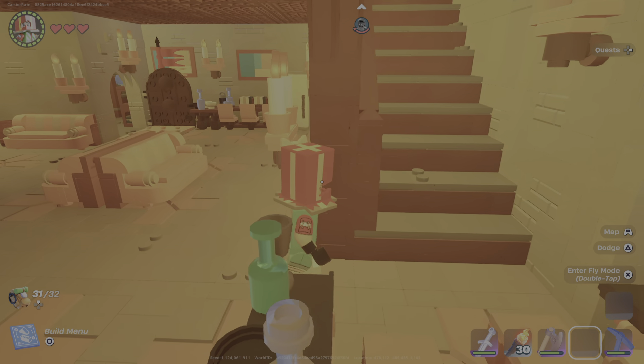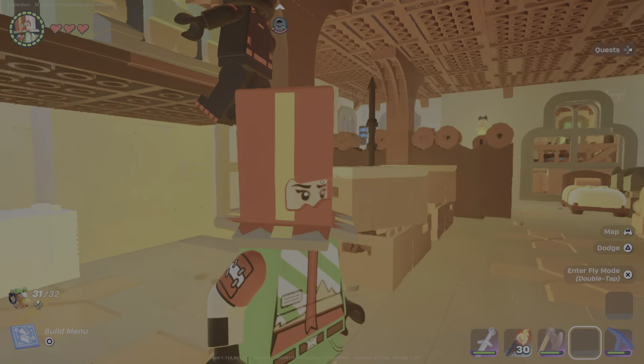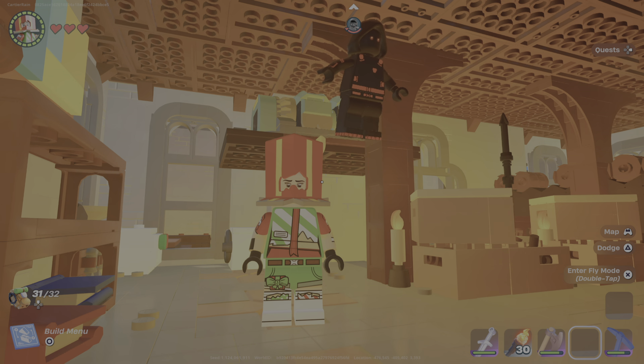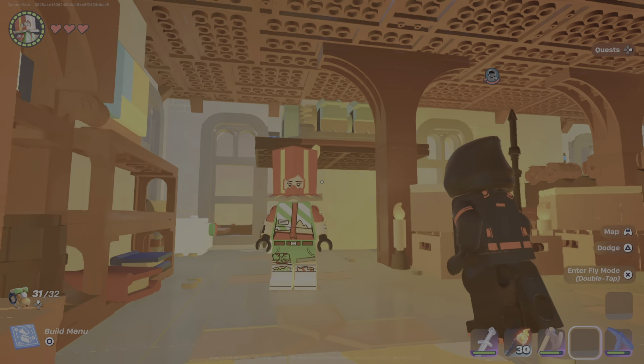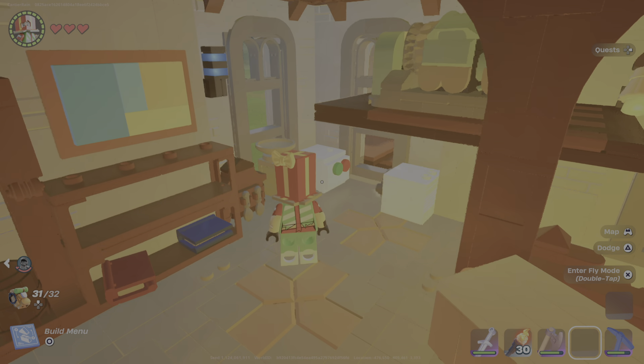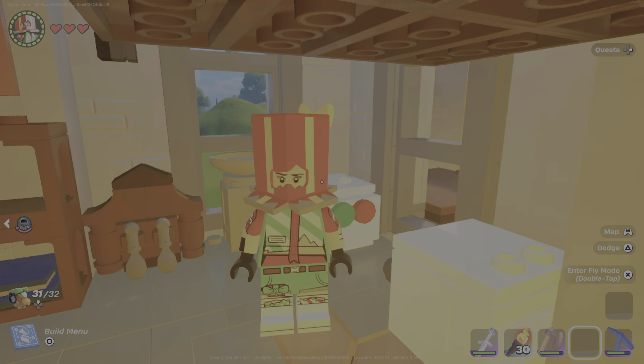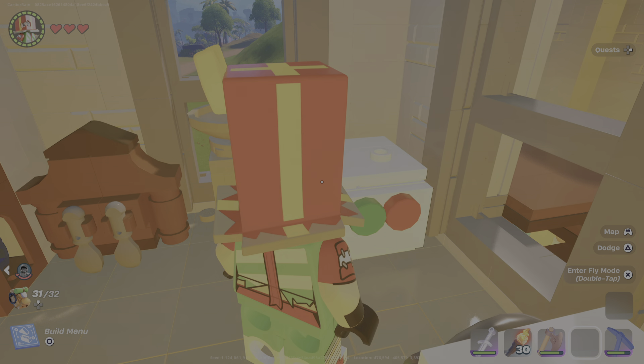And then if you come up here, there's a generator if we ever run out of electricity. Like he said, that's a generator in case the power goes out. A washing machine? Like, a washing machine? And this is like a dryer.